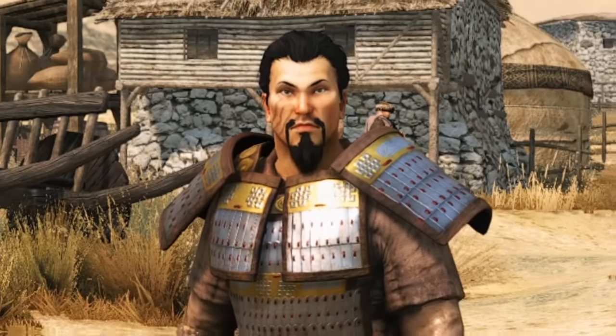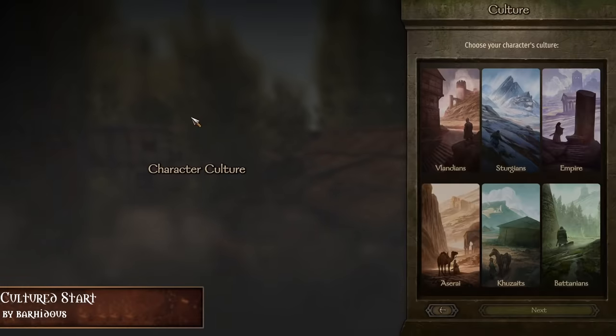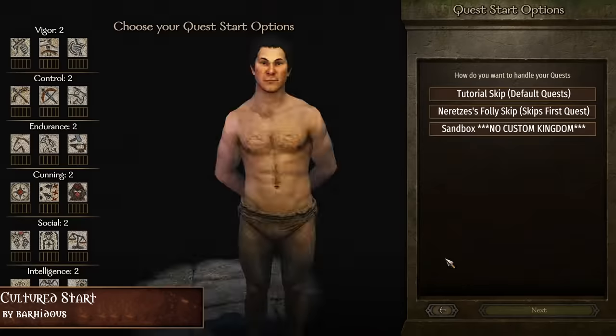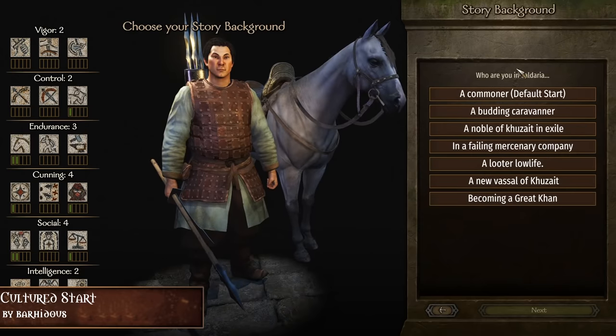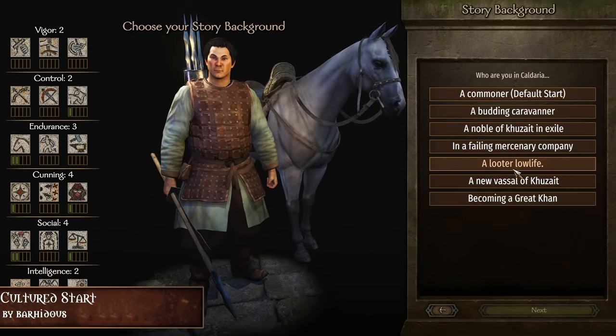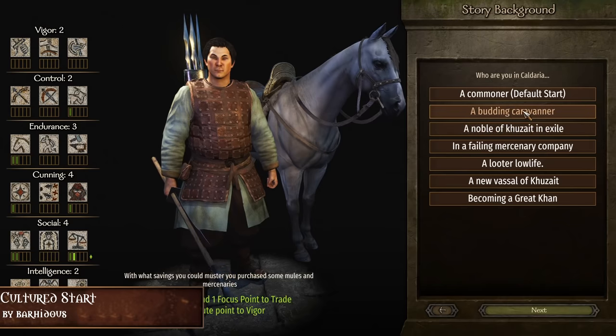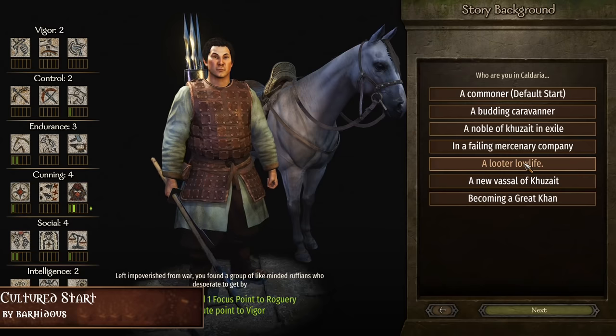On to the next mod, which is going to be Cultured Start by Bahidus, which allows for more control over how you want to start your game. With this mod installed, you have many options to do so. Want to be a merchant? Well, choose the merchant start where you get a few mules and basic mercenaries when starting the game. Want to be a looter? Now you can be just that, but it's not just how you start the game, but how you actually play and adapt.